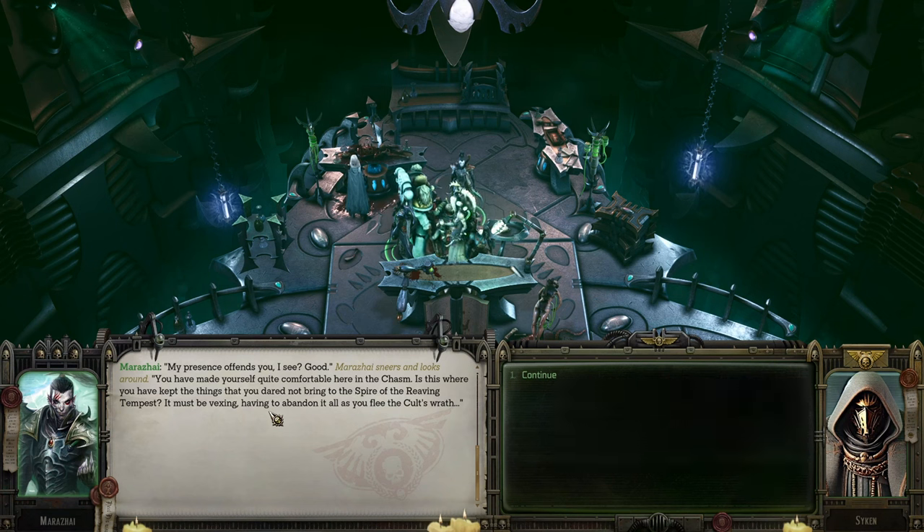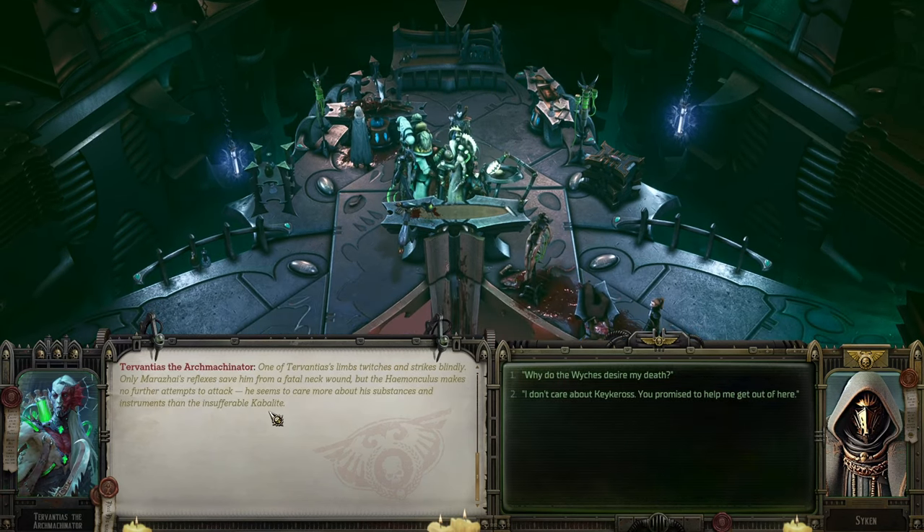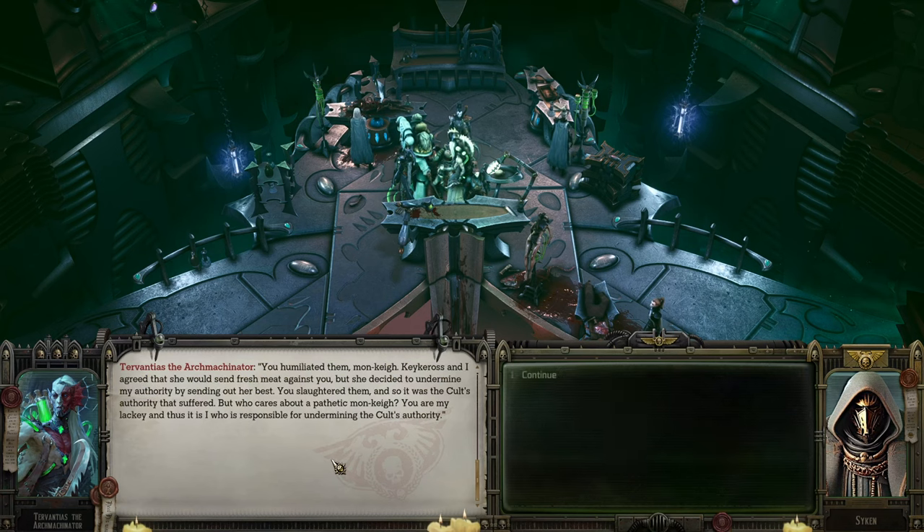Your presence offends me. You have made yourself comfortable here in the chasm — it's where you keep the things you dare not bring to the Spire of the Reaving Tempest. It must be vexing having to abandon it all as you flee from the cult's wrath. One of Terentius's limbs twitches. Why do the witches desire my death? You humiliated them. Kier Keros and I agreed that she should send fresh meat against you, but she decided to undermine my authority by sending her best. You slaughtered them, and so the cult's authority suffered.